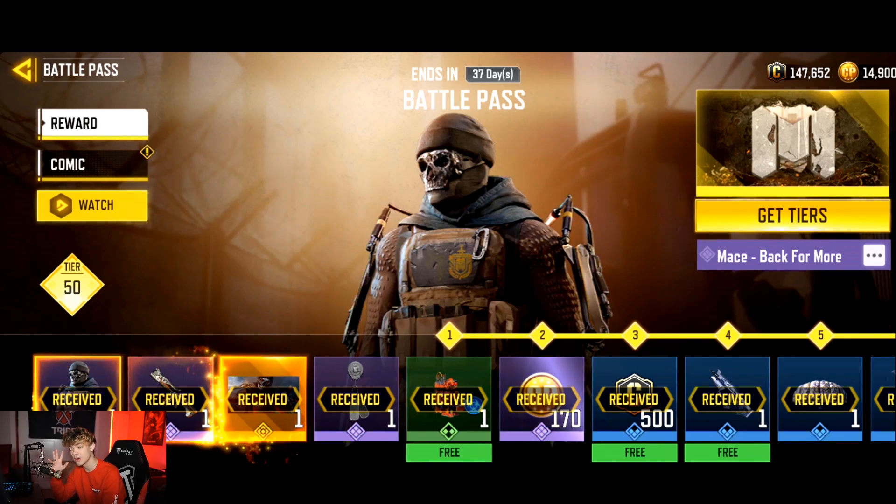Starting with weapon skins — I think they did a really really good job. Even the basic blue skins are really well done. I like my weapon skins shiny with good reflection, maybe because they come out well in screenshots for thumbnails, but they really nailed it all the way from the top AS VAL skin down to the blue skins. This is probably one of my favorite battle passes for weapon skins ever. I'm going to give this a solid 8 out of 10.